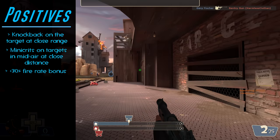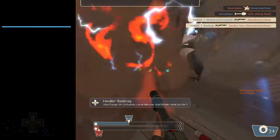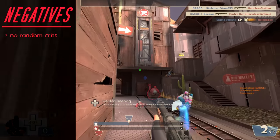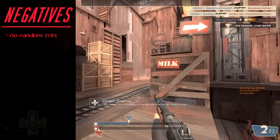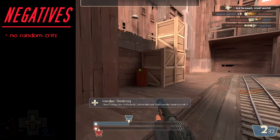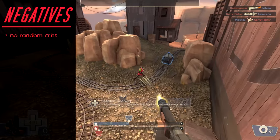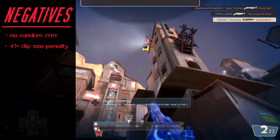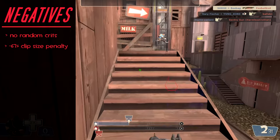These are some pretty cool concepts for a heavy shotgun, but alone they might be a little bit too strong. So of course, here are unfortunately the downsides. The first con is that this weapon absolutely cannot deal random crits, which to some might not matter at all, but it means that in lobbies where random crits could be dealt, this weapon cannot. The second downside is that the Little Buddy has a negative 67% clip size, which means this shotgun can only hold up to two rounds per clip, and boy do you feel it if you miss a shot.